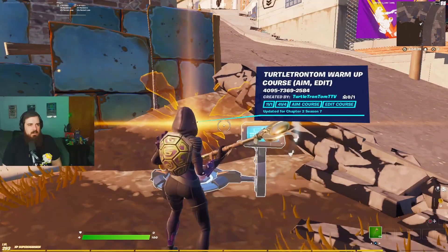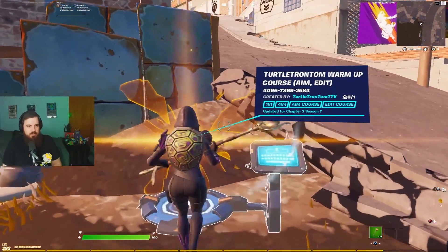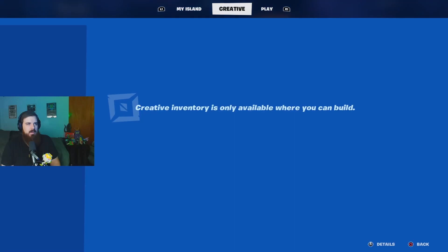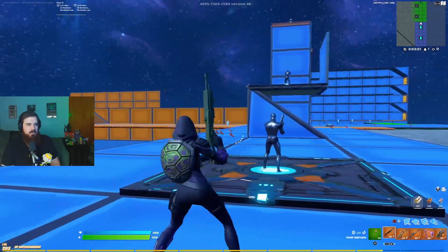Let's get into how aim assist actually works. This is a map I made — you can see the numbers on screen — and it's a good place to test out some stuff and get used to how aim assist works. There are some different core ways aim assist works based on different weapons, but they're all pretty much the same.